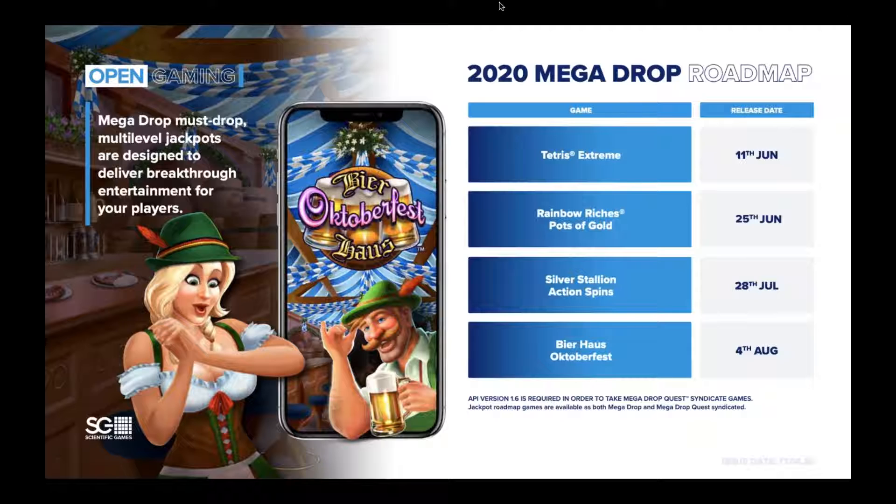We've got some really strong titles in here as well. Tetris Extreme is launching in June this year on the 11th — that's a really great game. It appeals to a certain demographic who remembers the original game; it harks back to all the designs and is really quite addictive, if I'm honest. The Rainbow Riches Pots of Gold we'll talk about in a minute, and Silver Stallion, which is the first Action Spins game to launch as a Mega Drop game. We've also got Beer House, which is a classic SG brand, and we're bringing that over to the Mega Drop family now.